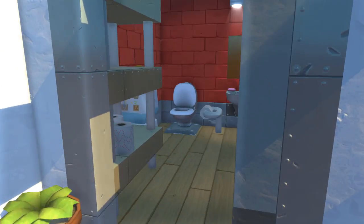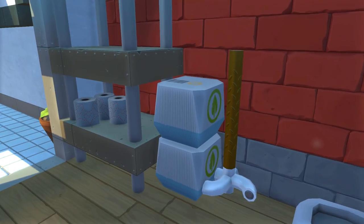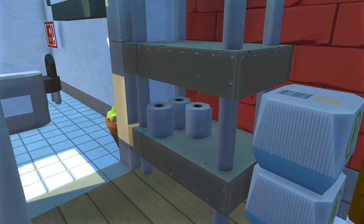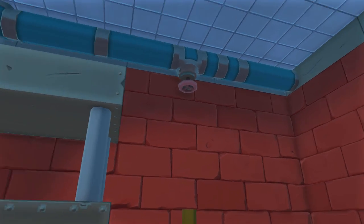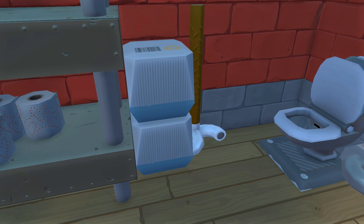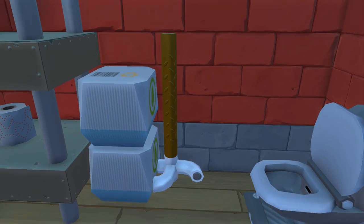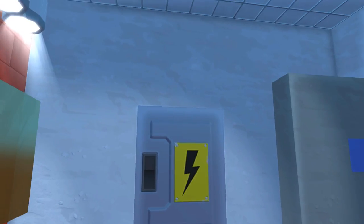Over here we have the bathroom or maintenance room. It fits really well because the bathroom is a bit out of place. We got a shelf with some toilet paper, a pipe on the roof because it's a maintenance room - you need a pipe - a valve to turn off the water, some boxes, and a mop. Look at that mop - super professional. We also got the toilet, the sink, and the fuse box for the whole building.